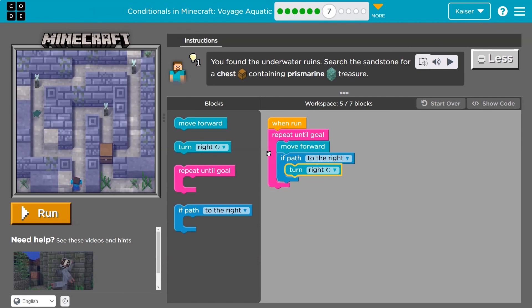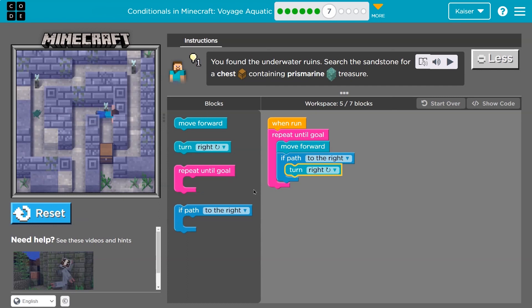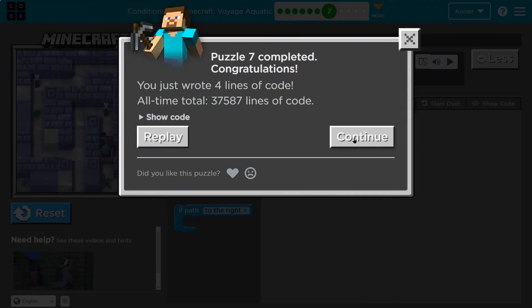This time we'll pretend there was a path — we would turn right, at the bottom back to the top. So it asks the computer the question: is there a path to the right? That's true, we turn right. Boom, awesome. And we only use five blocks. Onward.